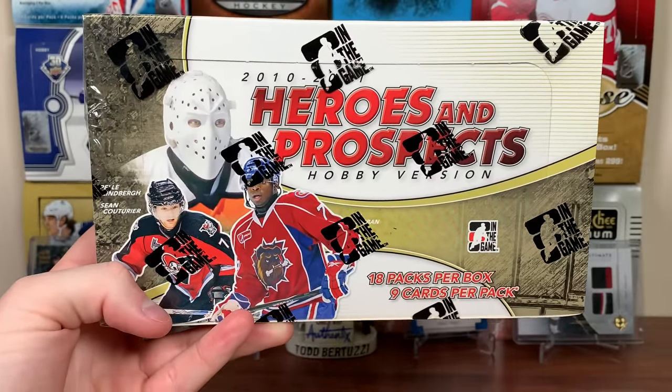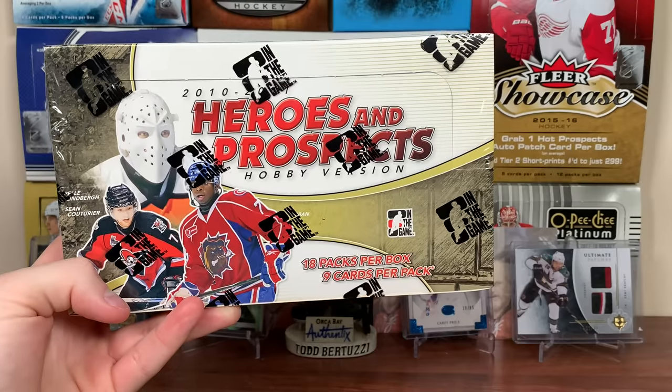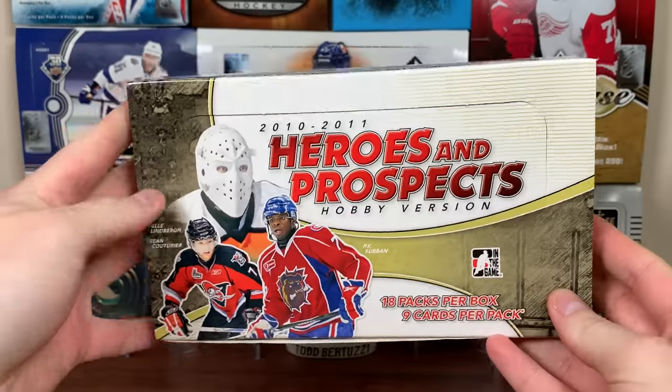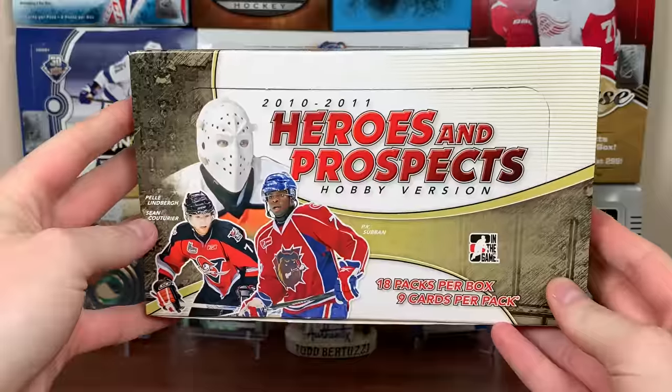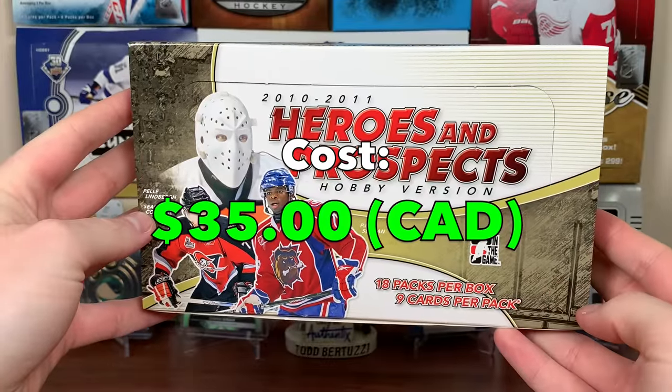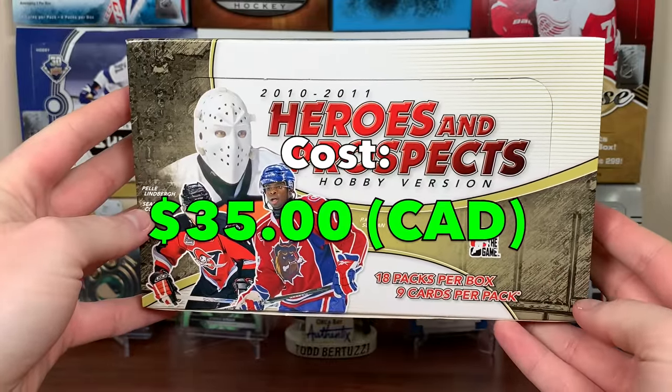There's actually patch odds in here as well. So yeah, In The Game Heroes and Prospects. Let's open this up. And because I always forget — this box cost, I believe it was in the 40 range. It was either 35, 40, or 45. I'll throw it up.